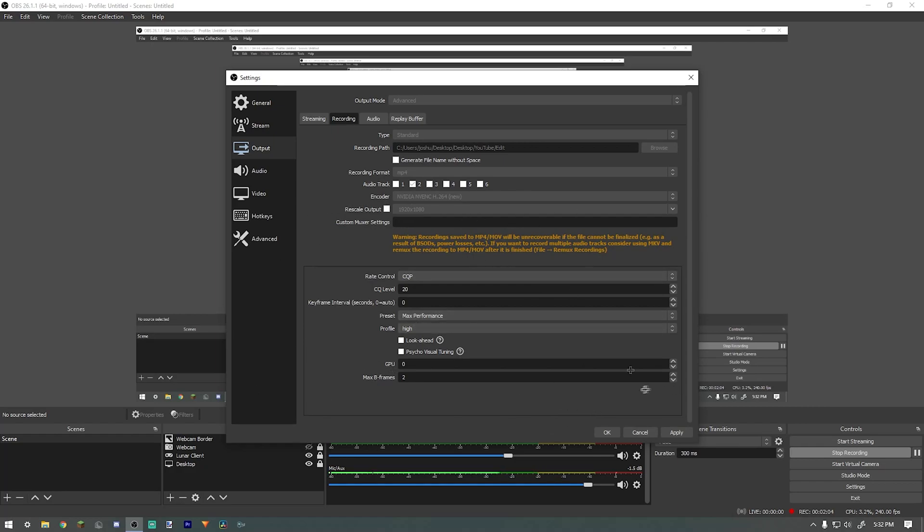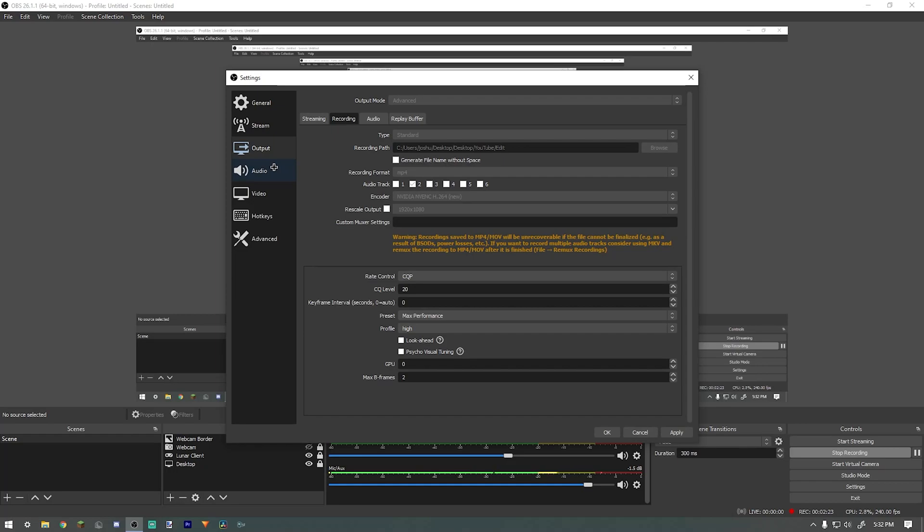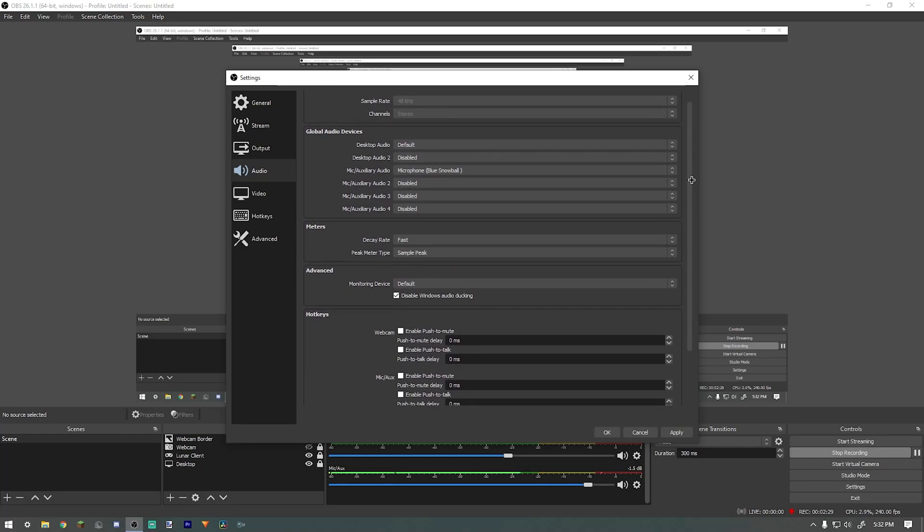I'll show you why I have audio track set to two. In my audio tab, track two is set to 320 kilobytes per second bit rate, and I just find that provides better sound quality in the end. I recommend you change this here. Then we can go over to my audio — I'll scroll through slowly so you can copy it down.